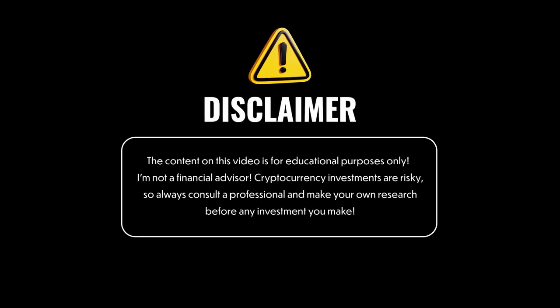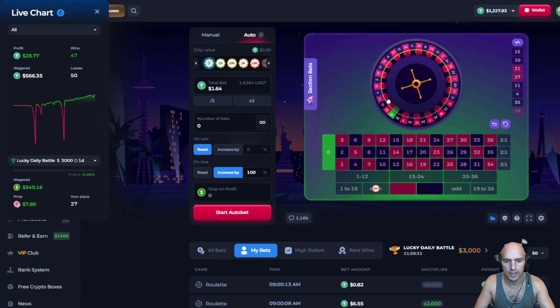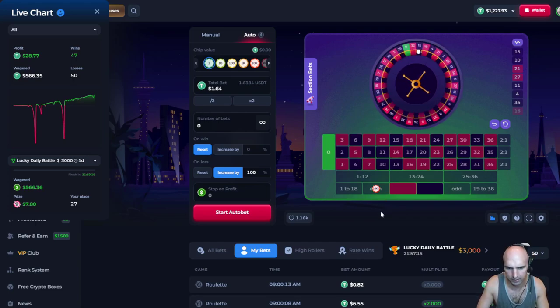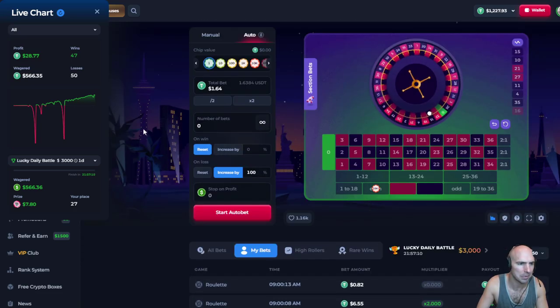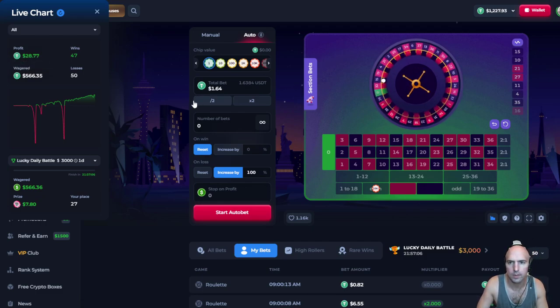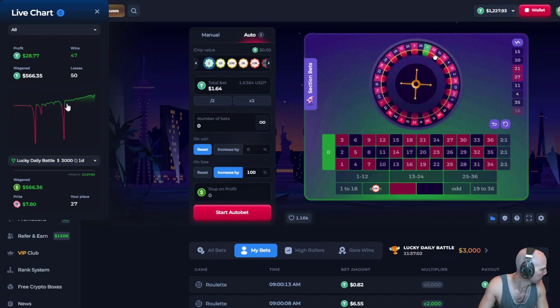This is for educational purposes only. I'm not a financial advisor. Crypto is risky — do your own research. And there you have it — we are up after a couple of minutes. It looks like we played for about 10 minutes letting it run, and I'm up $28. That's about $100 an hour — not too bad for playing with my daughter and letting this roll.